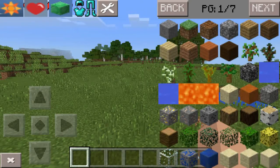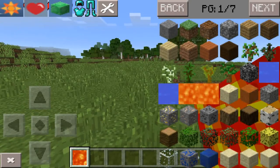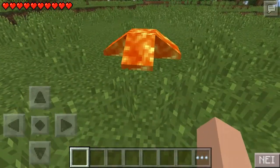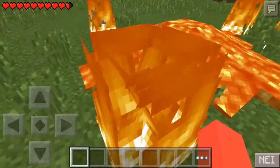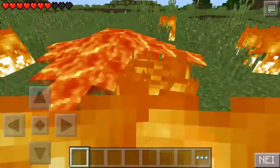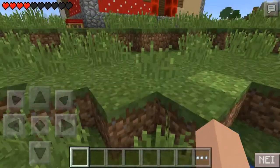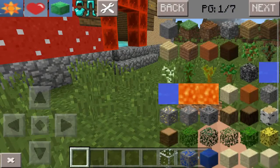If you hit the heal button — let me get some damage first. I'll grab some lava to damage myself. You can see I'm on fire. Let's run away because fire is bad, jump in the water, and there you go — extinguished.